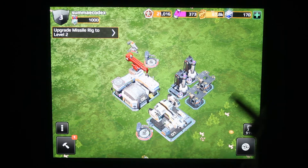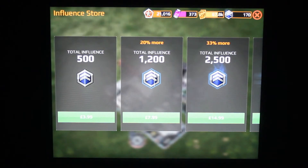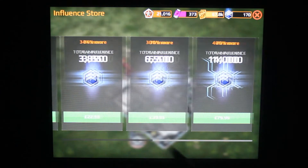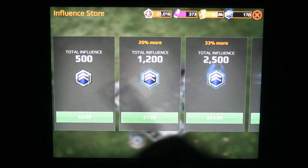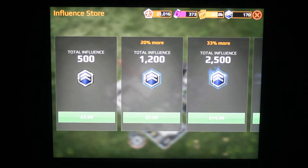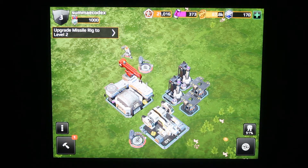We've got a little base, we've got resources, and of course there's a hard currency — 'influence' in this case — which is what you spend real money on. The usual situation: different amounts of influence to buy, ranging from about four pounds (roughly five dollars) as the cheapest, up to eighty pounds (a hundred dollars). As typically happens, as you spend more money you get more for your dollar — buying the most gives you 40% more than buying the equivalent amount of the cheapest option multiple times.